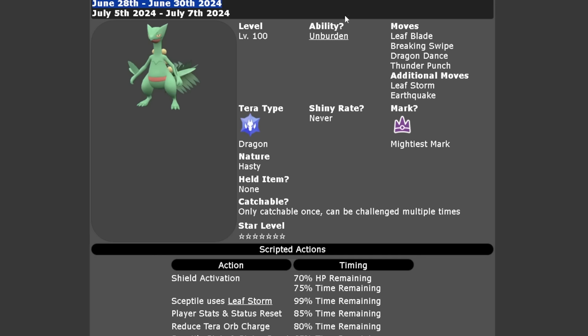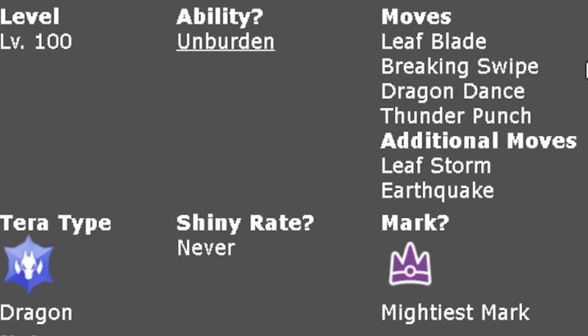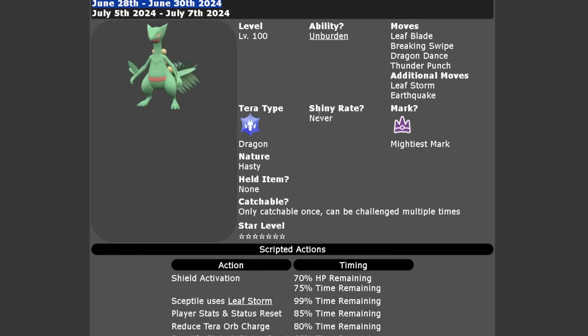The Sceptile is going to be level 100. It will have its hidden ability Unburdened, but that's not going to play any role in the raid as it doesn't have a held item. The moves it has access to are Leaf Blade, Breaking Swipe, Dragon Dance, Thunder Punch, Leaf Storm, and Earthquake. It will have the Mightiest Mark, can never be shiny, and it will have that Dragon Terror typing with a Hasty nature.